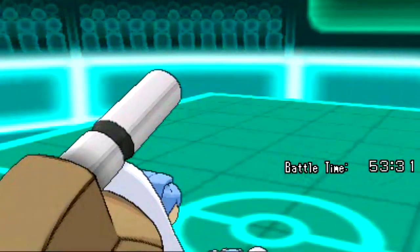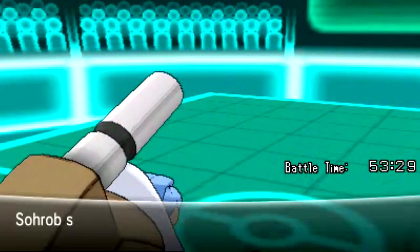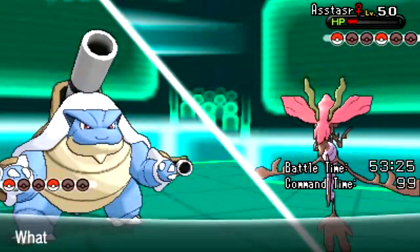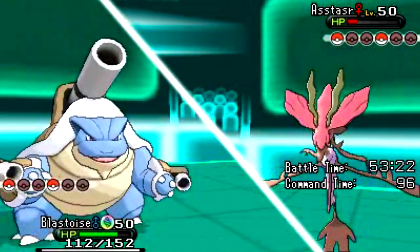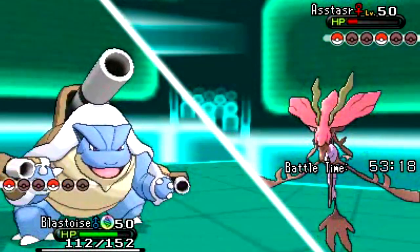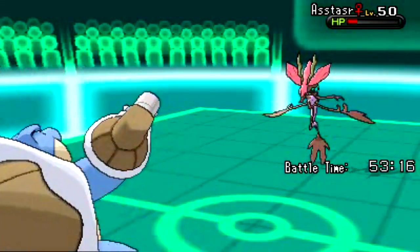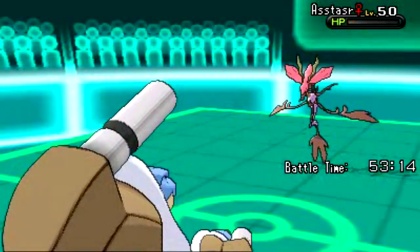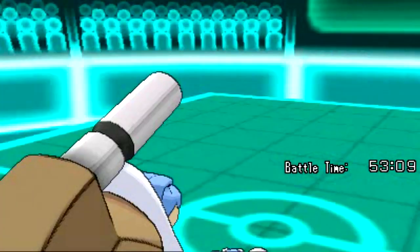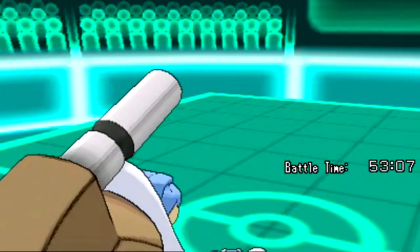With Blastoise Mega Evolved and ready, I'm all set to finish the job. He sends out Astasaur, and since it's got low health, I can pretty much tell this game's already gonna be mine — though knowing him, he's gonna have something planned. I go for the Bite, since Bite pretty much takes it down. Bite's a Dark-type move, and I know I'm gonna have to have a Dark-type ready when I have to evolve my Pancham into a Pangoro.